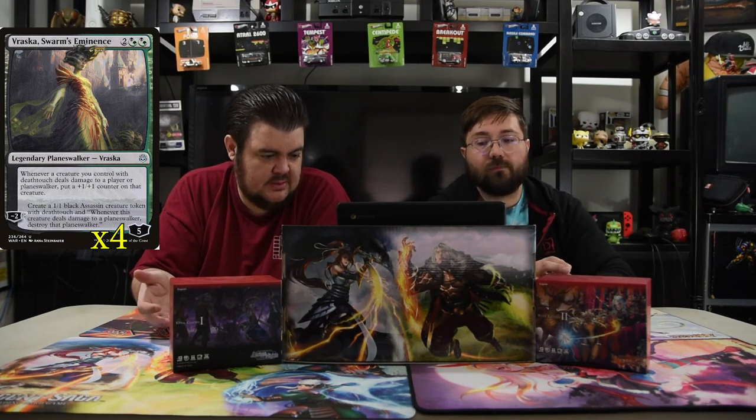Next is Vraska, Swarm's Eminence — two plus two Golgari mana, comes in with five loyalty. Her passive: whenever a creature you control with deathtouch deals damage to a player or planeswalker, put a +1/+1 counter on that creature, making all your creatures bigger. Her minus two creates a 1/1 deathtouch assassin token that says whenever this creature deals damage to a planeswalker, destroy it — essentially little Hooded Blightfangs. She forces opponents to decide: let your creatures grow or block and lose all their own creatures. She really helps you get there.